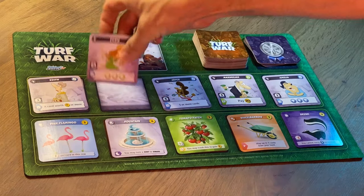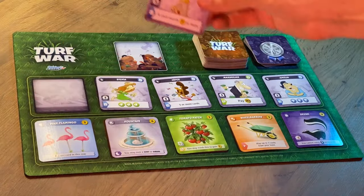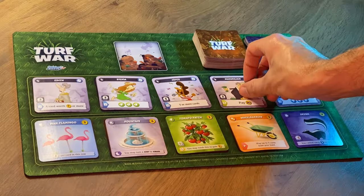Each of those neighbors has their own wants and desires. So Sylvia here wants to see three different plant cards in your yard. Edith wants to see a card in your yard that's very expensive, costing $7 or more. Some neighbors don't care what's going on in your yard — they want you to do something for them. Maximilian just wants a $20 bribe. Each of the neighbors that you sway is going to be worth some amount of points, but that's not the only way to gain points. You can also pick up points from grass in your yard and from other cards that you put in your yard, especially plants and ornaments.